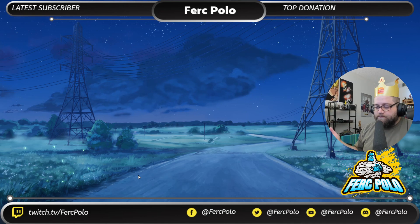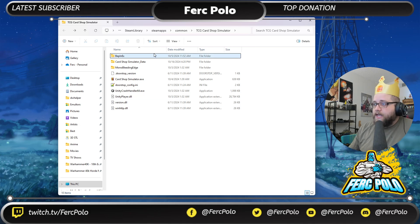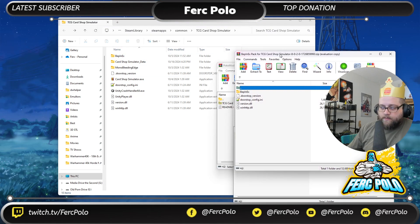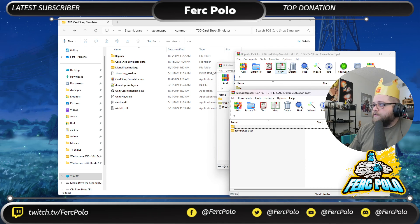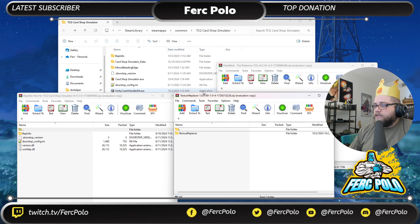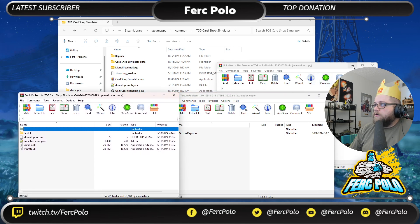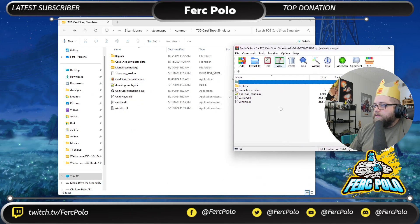Next, navigate to your game folder. It's relatively simple — go into Steam, right-click the game in your library, go to Settings or Manage, and choose Browse Local Files. The path is: Steam Library > steamapps > common > TCG Card Shop Simulator. This is where you want to be.